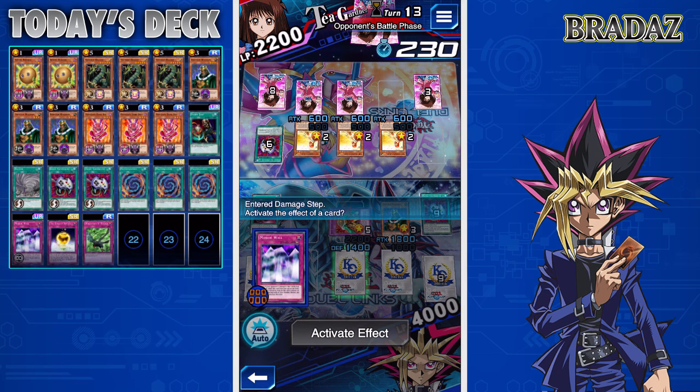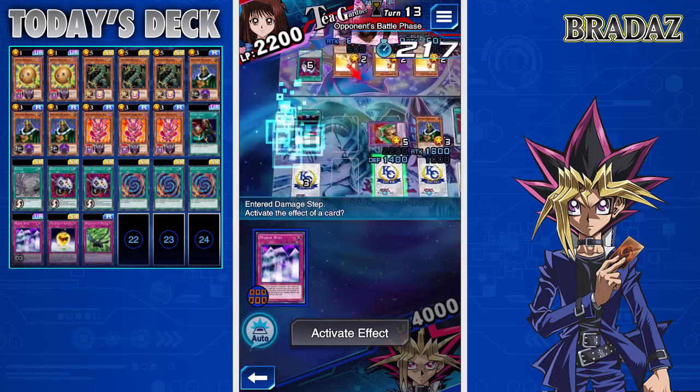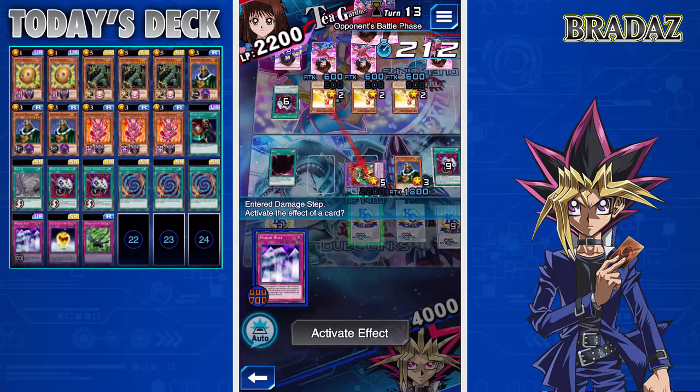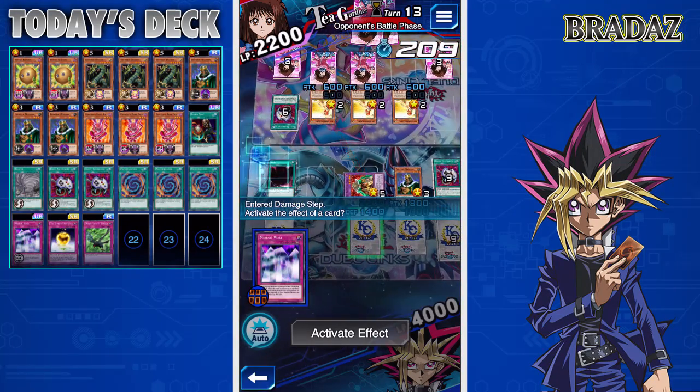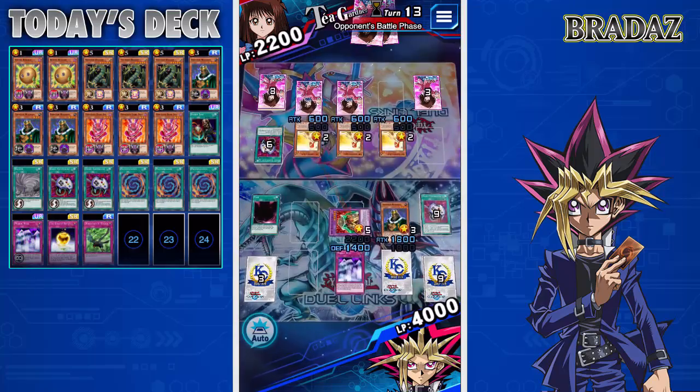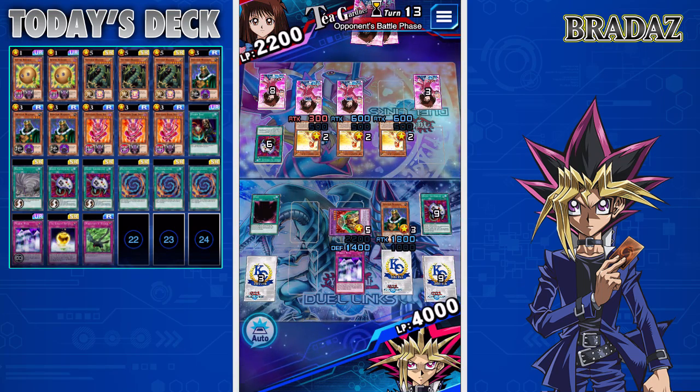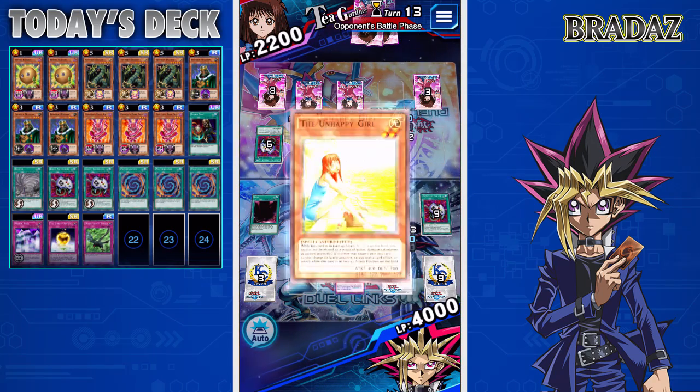We could use Mirror Wall to halve her attack to 300, so she'd take 1,100 damage. I'm trying to see what my other face-down is — I can't remember. I activate Mirror Wall on her turn — but of course she's not going to take any damage. It's not my turn; it's her turn. She's not taking any damage. That was a complete and utter waste.